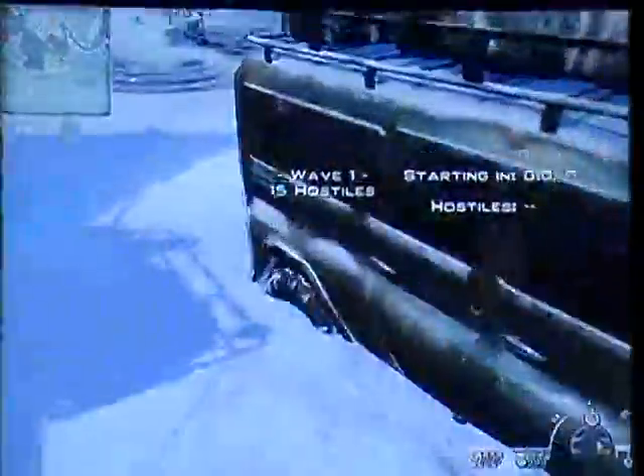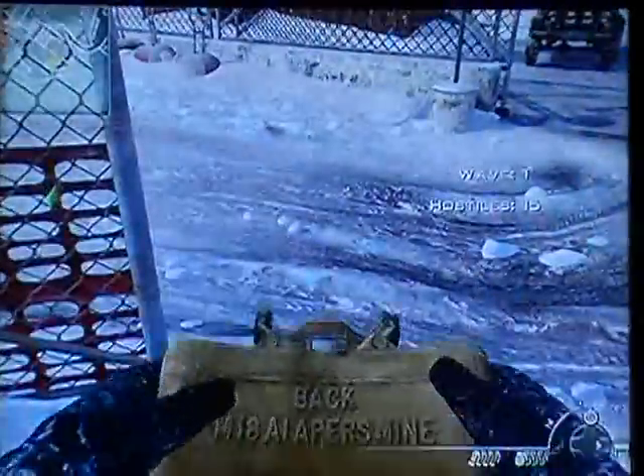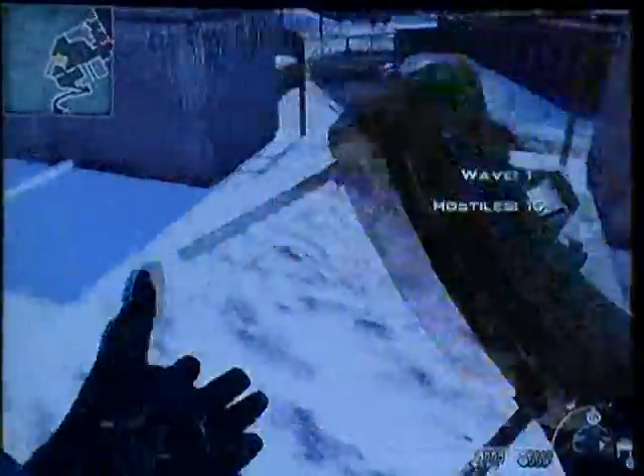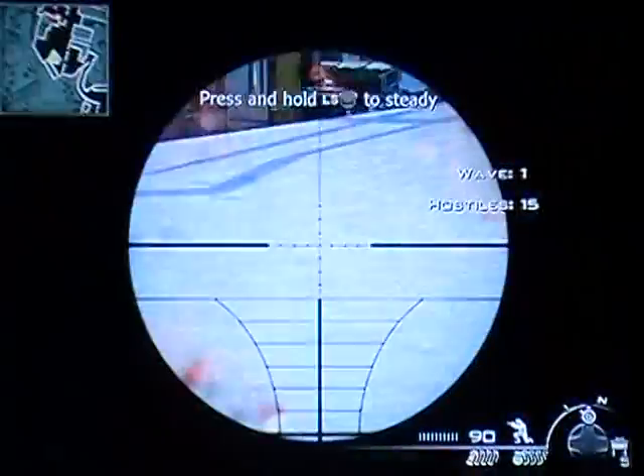Alright, my strategy is to take the Claymores up here and plant them around here, plant a couple by the cars. Now there's more Claymores right there, so you'll be able to get more. But then after I have three or four there, I put at least two by this ladder. And now basically I just camp up here.